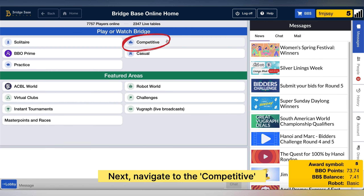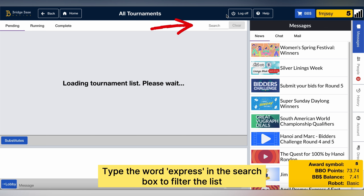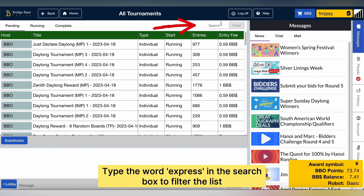Click on Competitive, and then click on All Tournaments. Then use the search field at the top and type in Express.